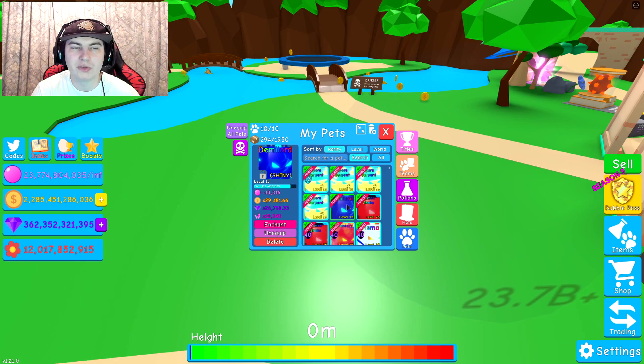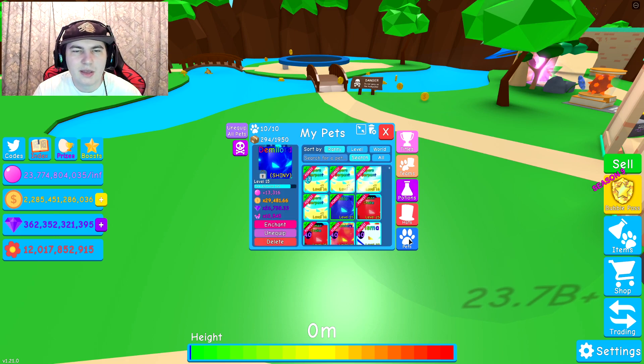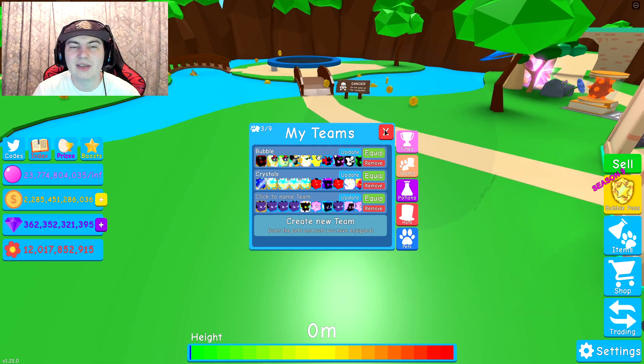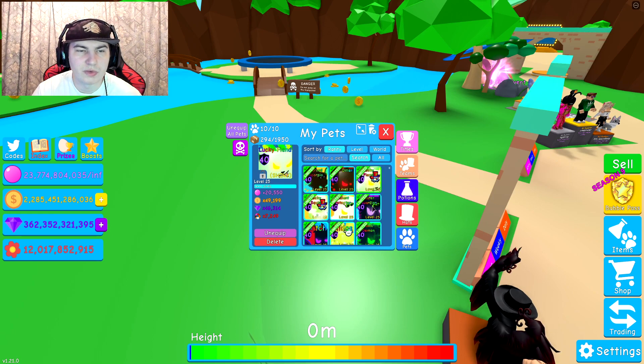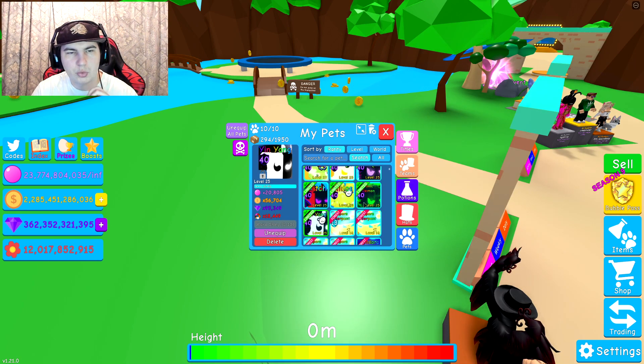But again, it's not going to go on my crystal team because it doesn't give you crystals, which I don't exactly understand, but I guess that's fine. What I should do is go to my bubble team and see if I can replace anything. I'm guessing I probably will be able to — yeah, I'm definitely gonna be able to replace some of these. I need to find the weakest one. Hmm, you have 20k...